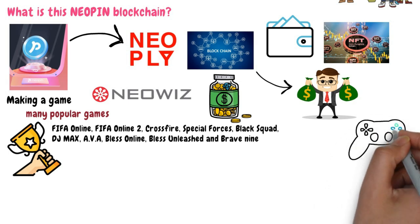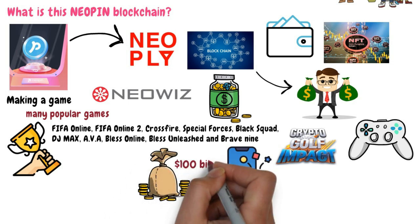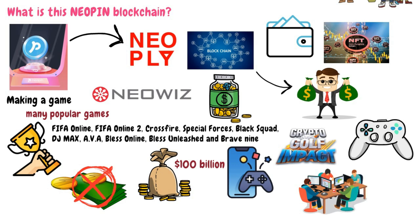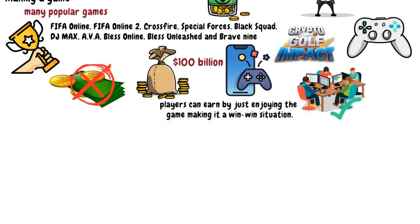The play-to-earn revolution is changing the face of the gaming industry and games like Crypto Golf Impact are part of it. Today, the mobile gaming industry is estimated to be worth more than $100 billion, but the players do not get a share of revenue generated from this industry while being the most important part of it. The play-to-earn game model allows developers to give back to the community, as players can earn by just enjoying the game, making it a win-win situation.